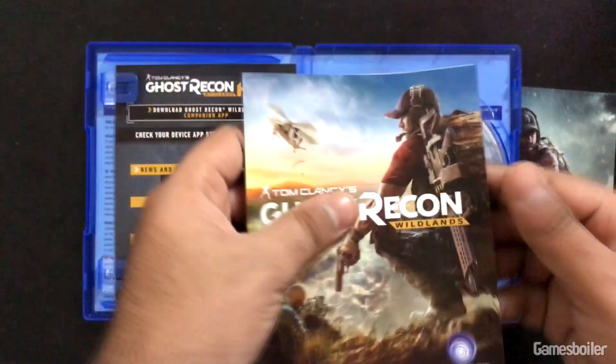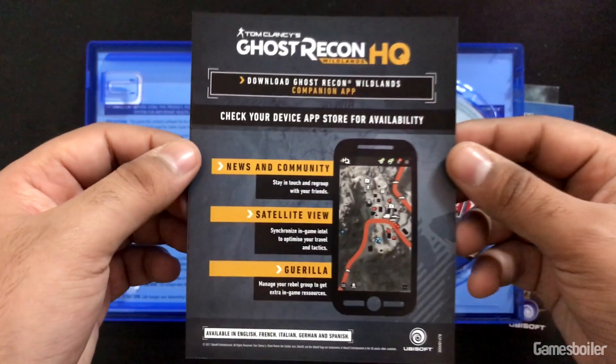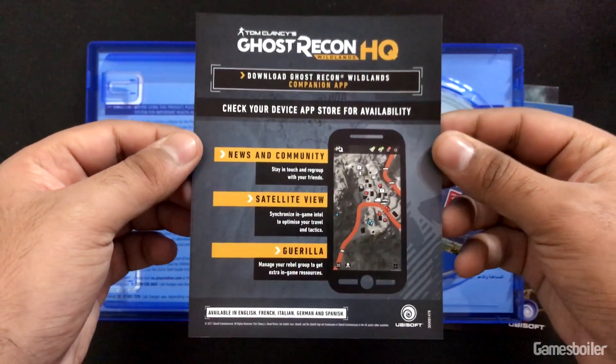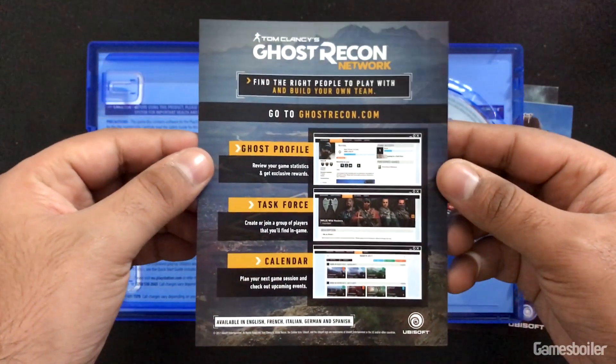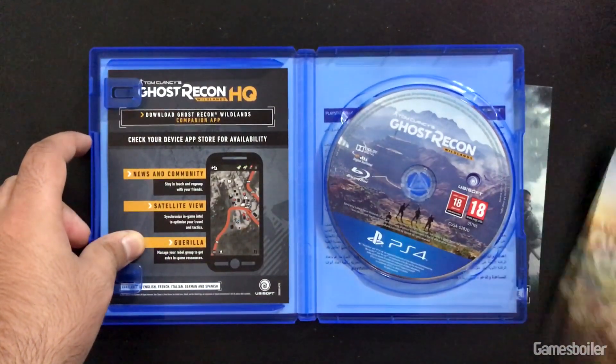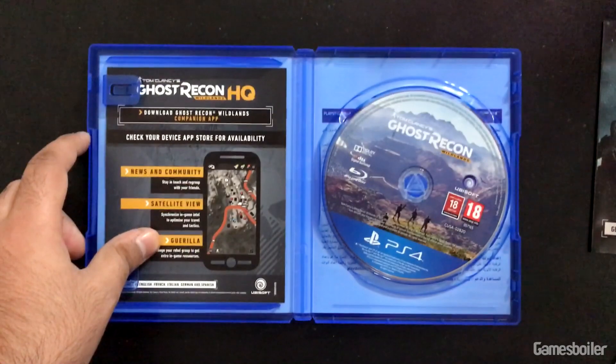And we have Ghost Recon HQ — Headquarters — which I believe is the app for mobile that can help you keep track of your progress in the video game and all. Let's keep all of these goodies aside and put everything back.